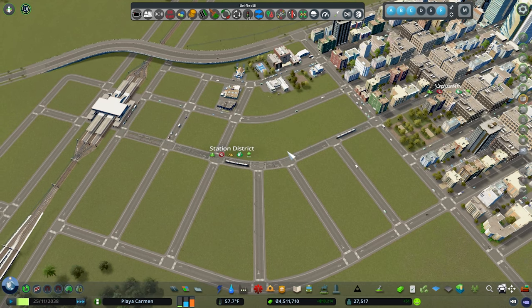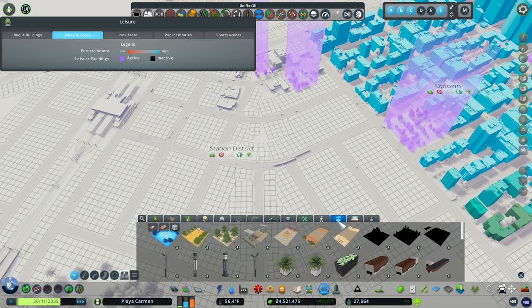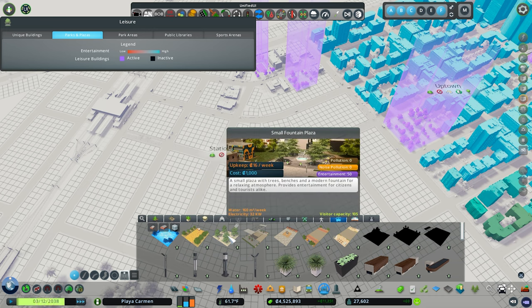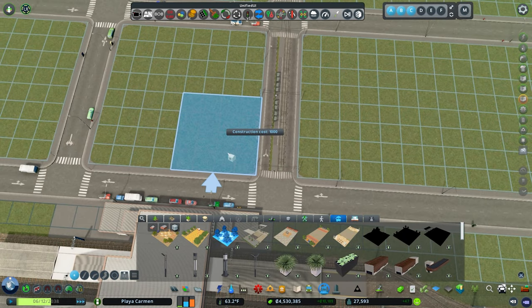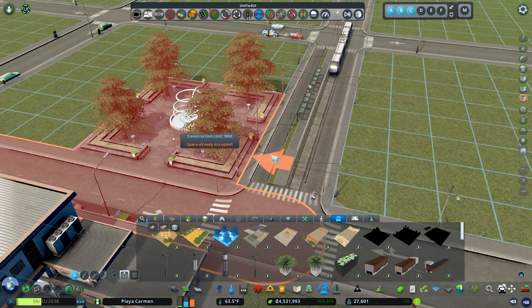So what now? Now we can begin to do a little park development and then put in some zoning. I want to think about parks for the whole district, and I'm really excited to put in some parks from our Pedestrian Promenades DLC. I think the small fountain plaza would be really pretty right in front of the station. I'm going to turn off the white grid — I definitely want that right by the station on this corner. That's just a beautiful use to have there, complemented with the station.